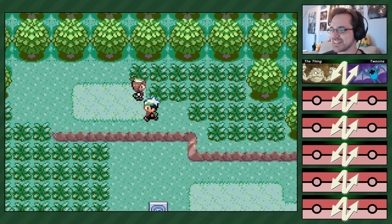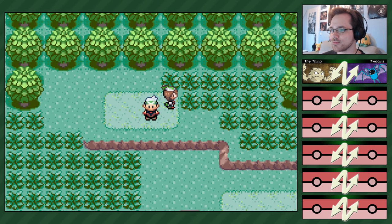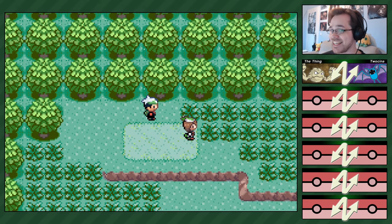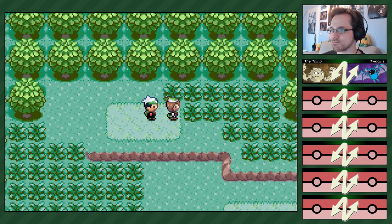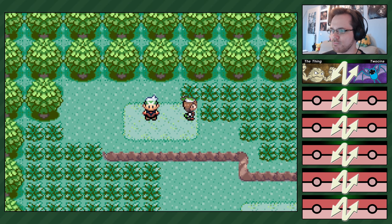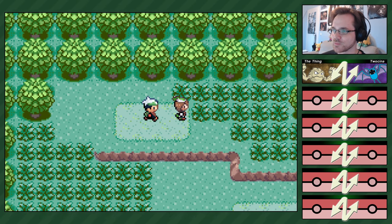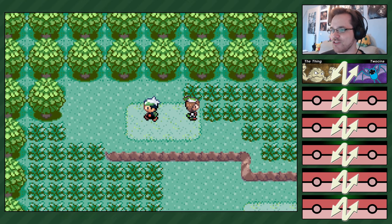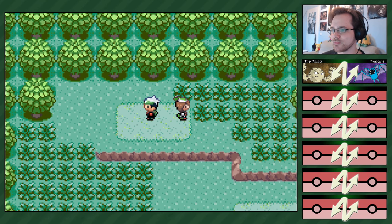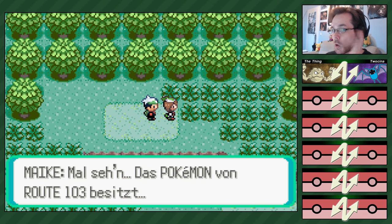Was ist Gekabos erste Pflanzenattacke? Absorber. Wenn es mit Absorber ankommt, wäre es ein bisschen schlecht. Du willst mit Level 5 schon gegen sie kämpfen? Sollen wir das noch in diesem Part machen? Es wäre gut, wenn wir im nächsten Part die Challenge richtig starten können – also bis wir Bälle haben. Ich kämpfe jetzt schon gegen sie. Ist das okay für dich? Ja, mach ruhig.